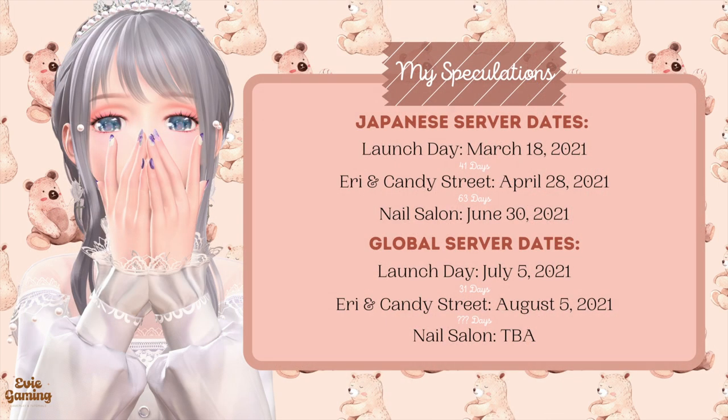First, I have some speculations on the release date of the nail salon on Global. The short answer is I think it's going to release between September 5th to 25th. The reasoning behind my guess is that the Japanese server launched on March 18th, 2021, and the nail salon feature was released on June 30th, about two and a half months after the initial launch. However, I think our progress might be faster than the Japanese server because Kenny Street and Aerie released on April 2018, more than a month after they launched the Japanese server. But we got Kenny Street and Aerie precisely one month after the launch of Global, so getting our own nails alone may just be about a month or so away.